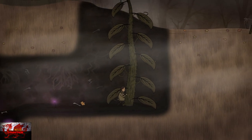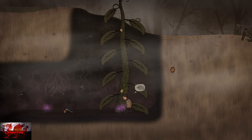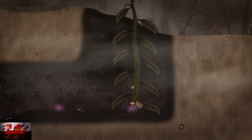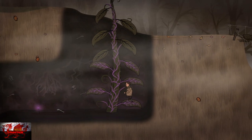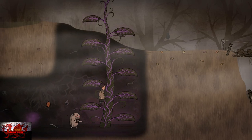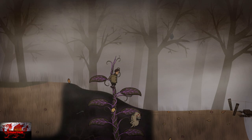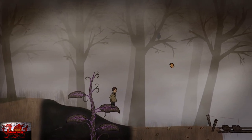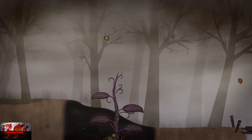As soon as you drop the flowers, start climbing up the leaves all the way to the top because the monster will be coming. If he catches you, you die. But as soon as you get to basically the second leaf, he will just fall down. That's what we need because we're going to drop straight back down — asserting our dominance as the human.